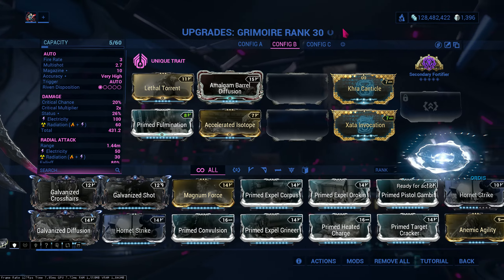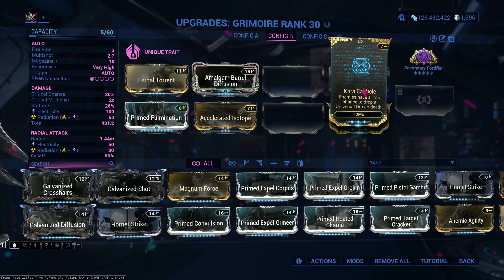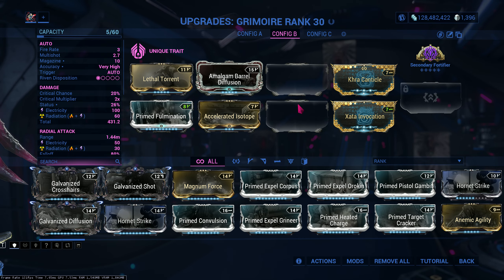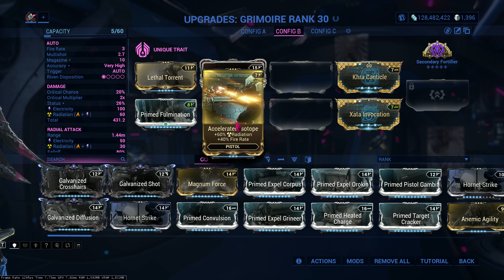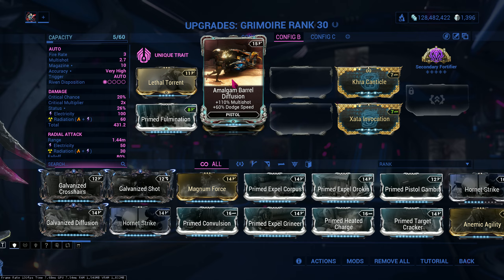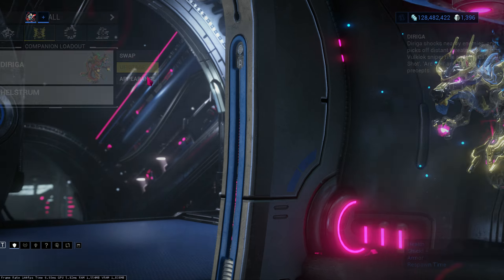Today I'll be using the Grimoire for Kra, Cantusel, and Zata's Invocation. This gives me Universal Orbs on death, and energy regen on my alt-fire, which is very nice for this build because my build did not have any efficiency mods — it had 45% efficiency. Prime Fulmination for AOE range. Accelerated Isotope for fire rate. And Lethal Torrid also for fire rate. Multishot, Radiation, and Dodge Speed for better parkour quality of life.